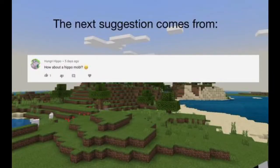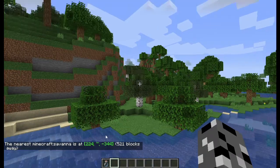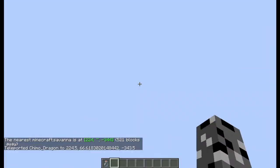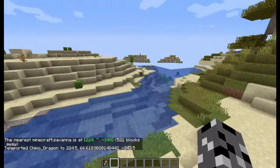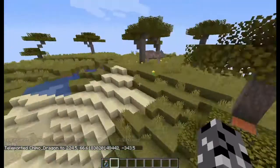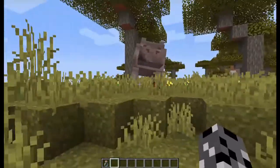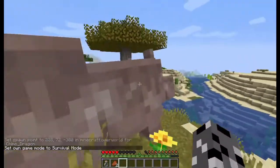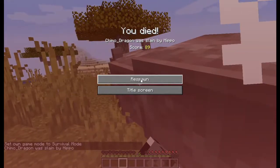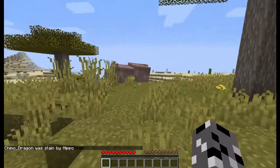The next suggestion comes in from Hungry Hippo, saying how about a hippo mob? They can only spawn in savannas, so let's go locate one. Here it is. This is what they look like. They're actually friendly to you unless you're not friendly to them and punch them — yeah, it's not gonna end well for you if you go after your hippo.